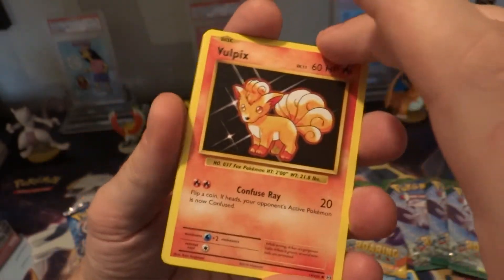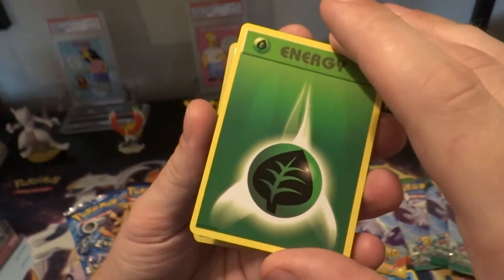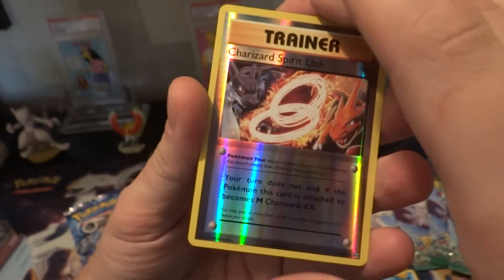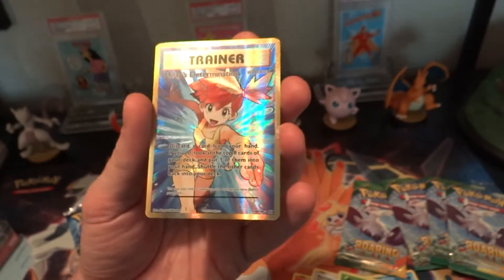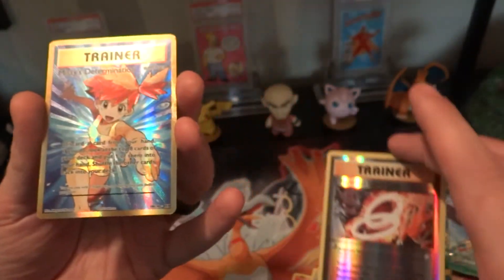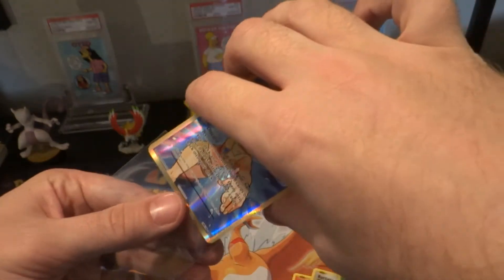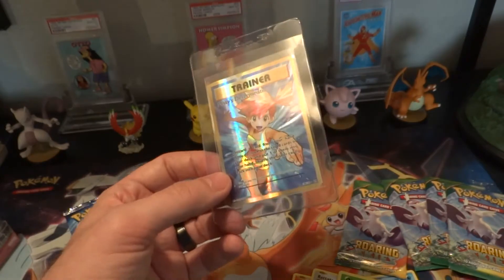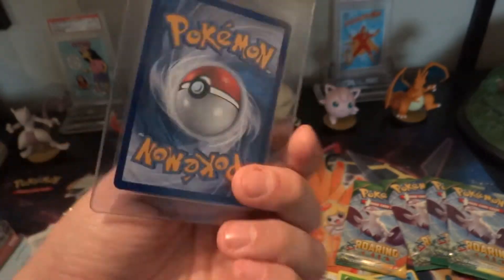Vulpix, Rattata, energy — all right. Charizard Spirit Link. And what do we got behind door number one? Holy shit! This is like the best card you can get in the whole set, basically! Misty's Determination full art, 108 out of 108! Okay, hell yeah! Very amazing. I got this pack out of a Target loose box too, so very nice. Look at that. Perfect.